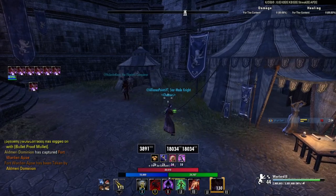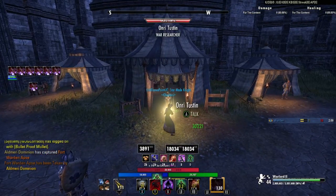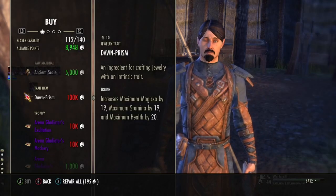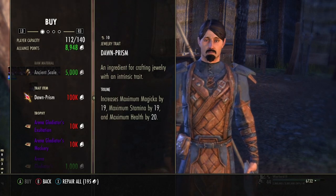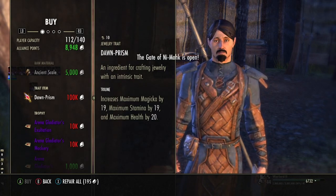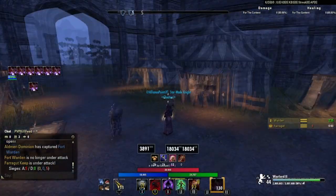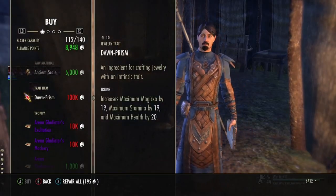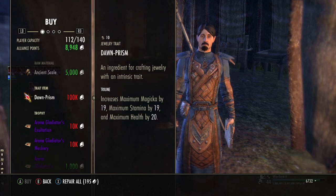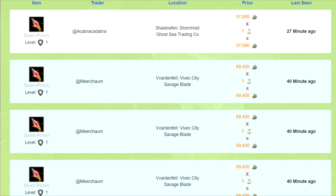The first way to make gold quickly is to get a 100k AP and buy the Dawn Prism. It's in Seaverdale — if you're on a different alliance, just look for the War Researcher. You can buy it for 100k alliance points and sell it in the traders for about 55k, so you'll net around 50k gold after it sells.